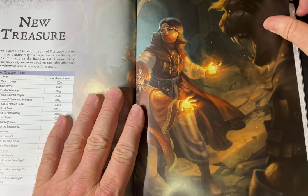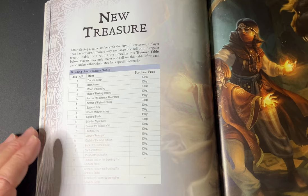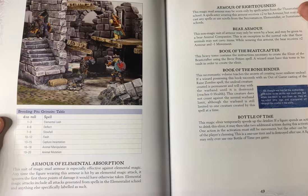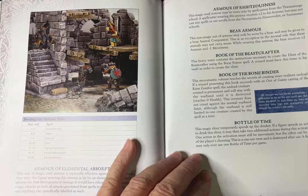There are 17 new treasure items and three grimoires. Many of them are to do with animals — for example an iron collar and bear armour. A number of them are actually tailored to specific wizard types. I particularly like the mirror of foresight — as long as you've got your base of operations established, you might be able to use that.